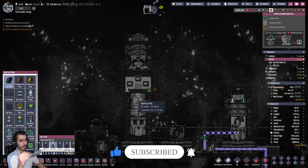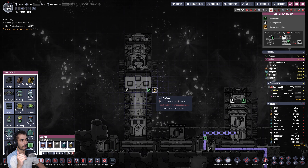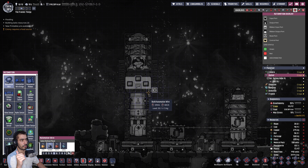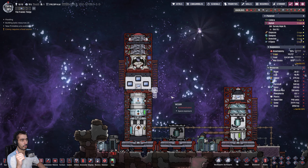The easiest way I can fix this is to just grab a ventilation thingy, grab a gas pipe, and just vent it out. Let's place a gas vent there. Boom.